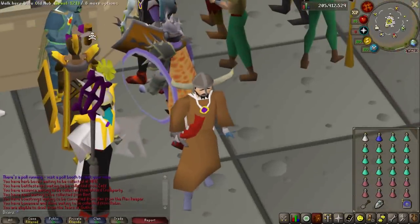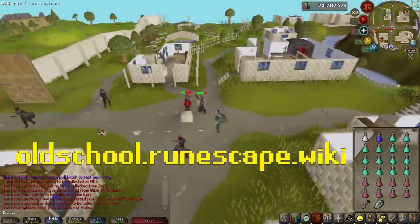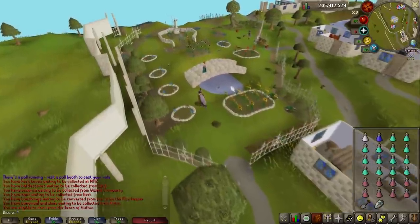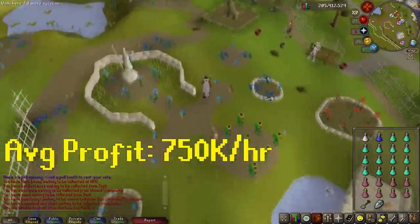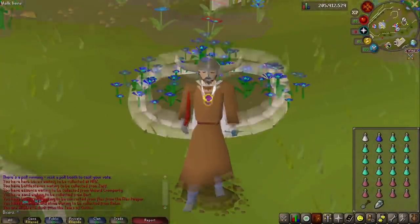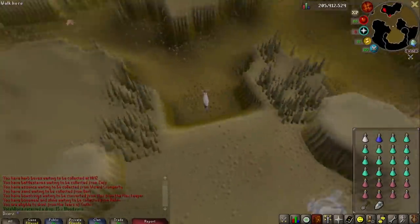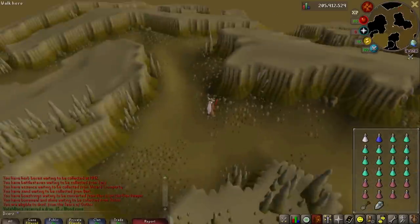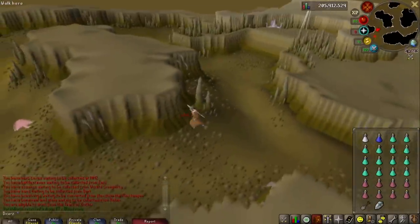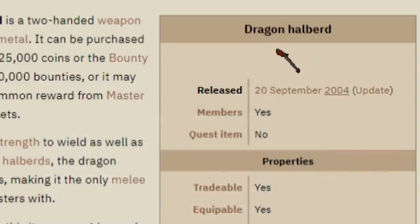I want to find out what the GP per hour using the 2006 guide would be. According to the Old School RuneScape wiki, the average profit per hour from slaying the giant mole is 750k. I want to see if we can hit that using this very crappy 2006 gear. Starting the clock - see how many kills and how much money we can make in one hour. Our gear and potions are all from back in the day. Oh no, I forgot my spec weapon - I'll get the dragon halberd, which was released way before giant mole, instead of the dragon dagger. The clock has started!